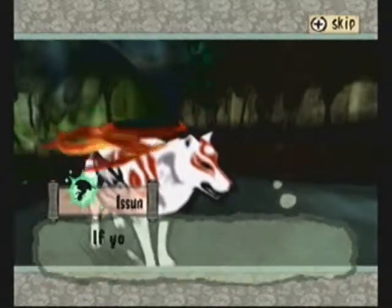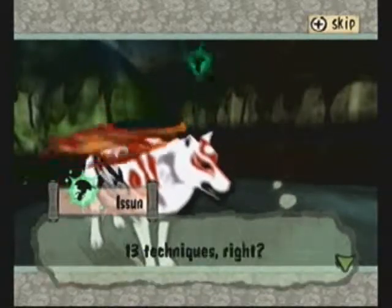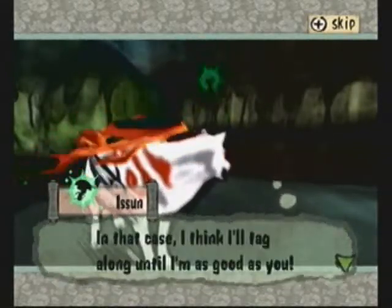What character did he jump out of? Sakuya's breasts. Yeah, her kimono. So he's a bit of a pervert.